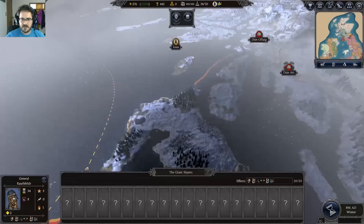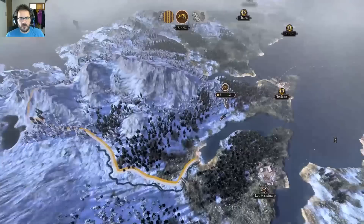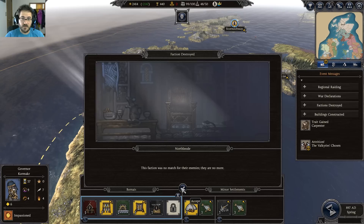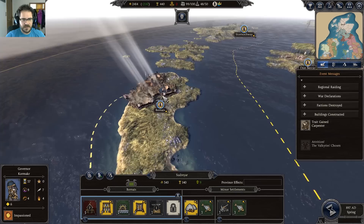I think it might be worth our time to create a raiding fleet to start harassing the coast down here. Traditionally, the entirety of Sudriar always went back and forth between independent sovereignty and being a subject of Norway — being right up on the edge of the Hebrides, it's going to be the first place anyone coming south or southwest would encounter.